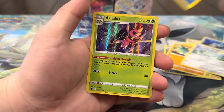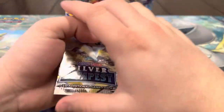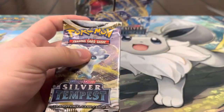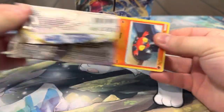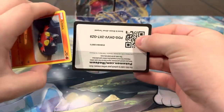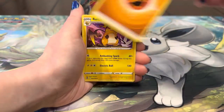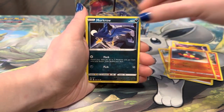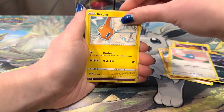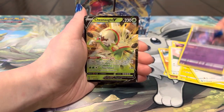All right, first pack of the video! Let's see what we can get. Keldeo reverse — first pack magic, at least we got a hollow. All right, that's nice. I like the holo on that — that's pretty cool. All right, next pack, we got both packs on the front. Energy, Raichu, Torracat, Palossand, Litten, Murkrow, Swablu, Rotom, Bunnelby, Mismagius...